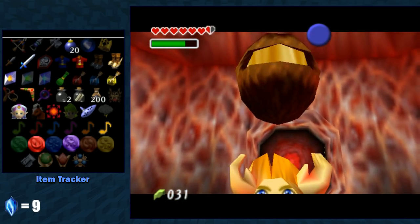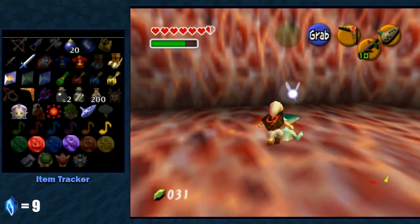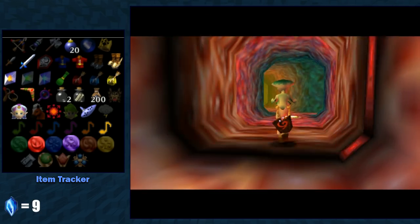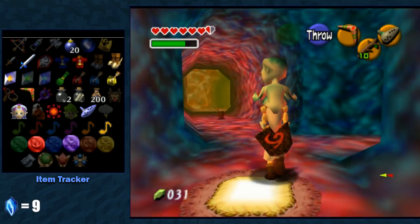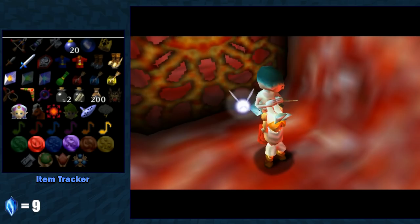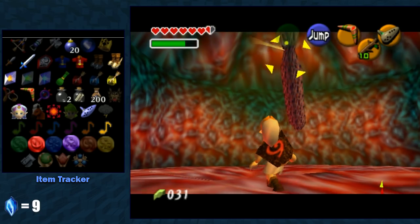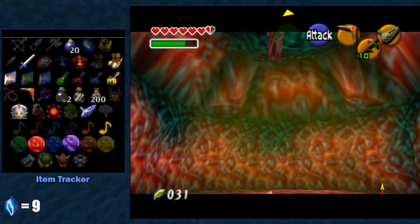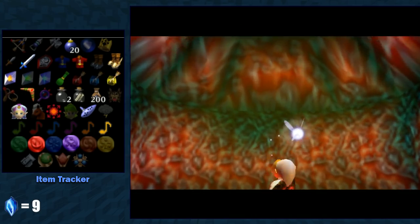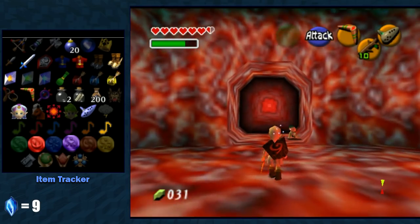This is either the map or an item. We got the nut upgrade. Okay, so that means the other chest we find in this dungeon is going to be the map. There's also the heart container from beating Barinade, so we have that to consider. There's two more items we can get here, and then we also get a medallion or spiritual stone from beating Barinade. Let's fight this — I don't even know what these are, they're either tumors or some sort of... I don't really know what those are.